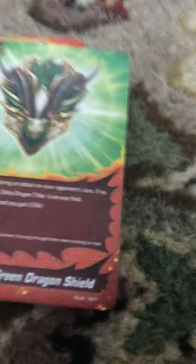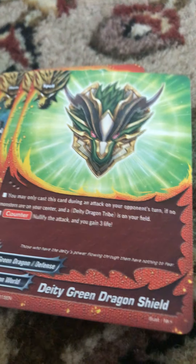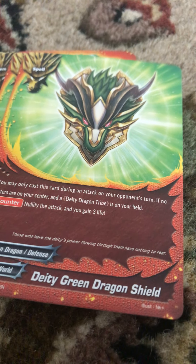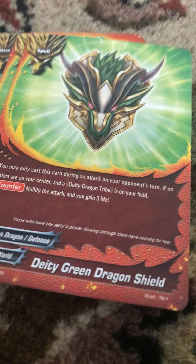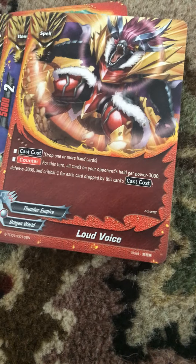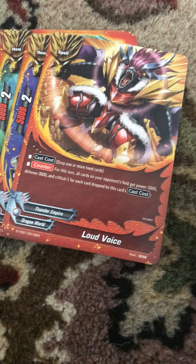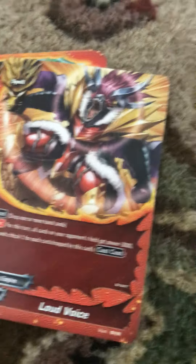And probably the best counterspell in this deck: Dee Dee Green Dragon Shield. You may only cast this during an attack on your opponent's turn, if you have no monsters in your center and a Dee Dee Dragon tribe on your field. Nullify the attack and gain three life. It's basically Green Dragon Shield, but you gain three life instead. We actually got four of these. Next we have Loud Voice. Drop one or more hand cards — for this turn all cards in your opponent's field lose 3,000 power and 3,000 defense, and one critical, for each card you drop from your hand. So if there's a monster with 10,000 attack and you drop two hand cards, it'll lose 6,000 defense and attack and two critical. We have two Loud Voices.